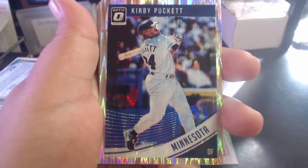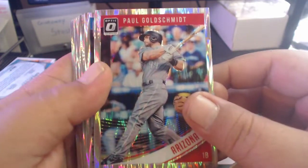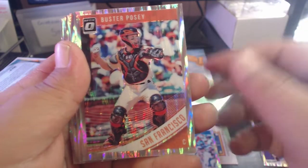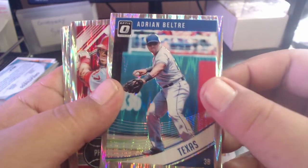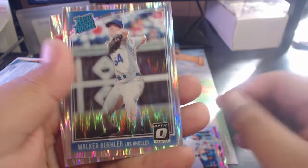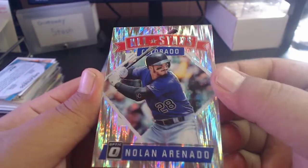We got a Kirby Puckett Minnesota right on the front - one for the binder. Paul Goldschmidt Arizona. Javier Baez Chicago Cubs. Buster Posey. Reggie Jackson - another one for the binder. Adrian Beltre - I'll hold onto that one because I believe he's a future Hall of Famer. And Alex Verdugo Rated Rookie Shock Parallel - pretty nice. Walker Buehler Rated Rookie Shock Parallel - also very nice. And Nolan Arenado All-Stars Shock Parallel.